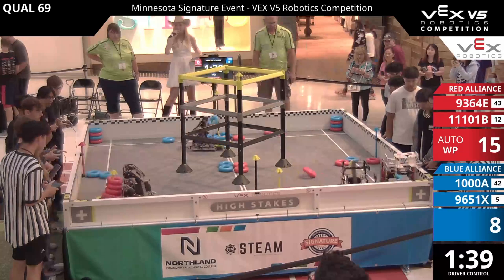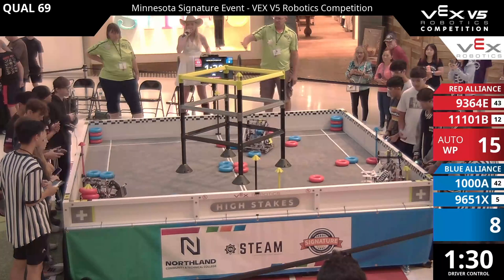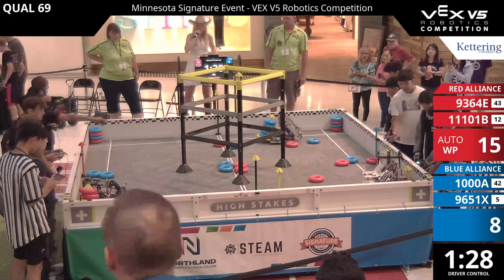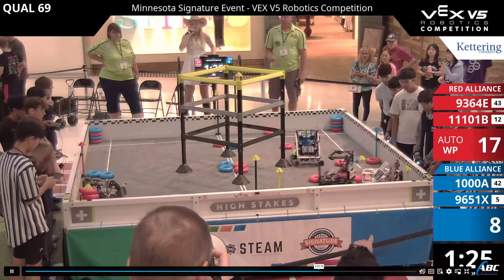As you can see, starting off already, we have BarkBots, 9664E, 1000A, and 9651X. BarkBots here filling up a goal very quickly — within 10 seconds, having that flexibility with their color sorting mechanism allows them to dominate the field if they choose to.